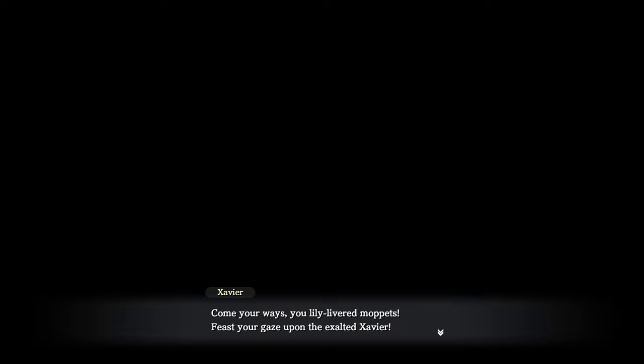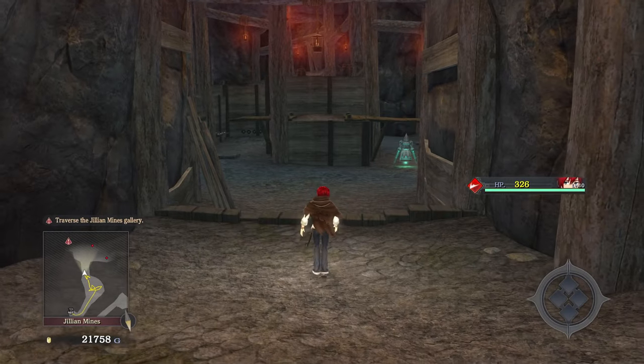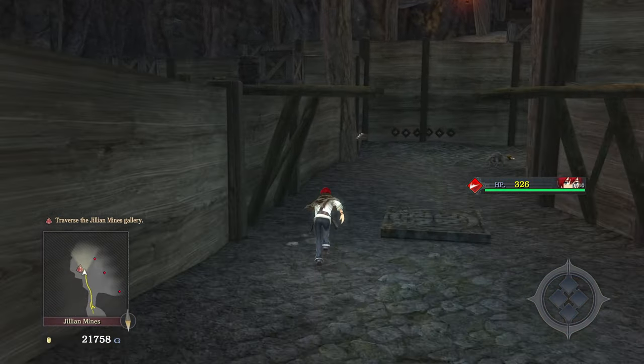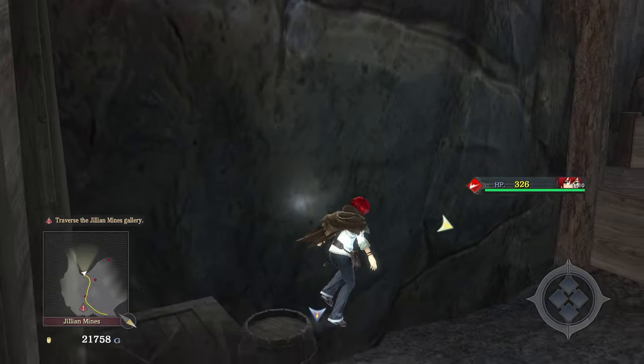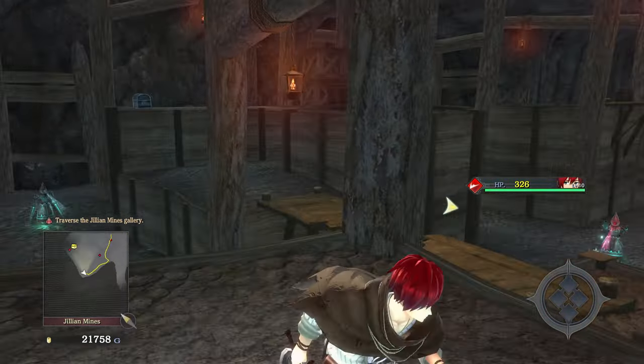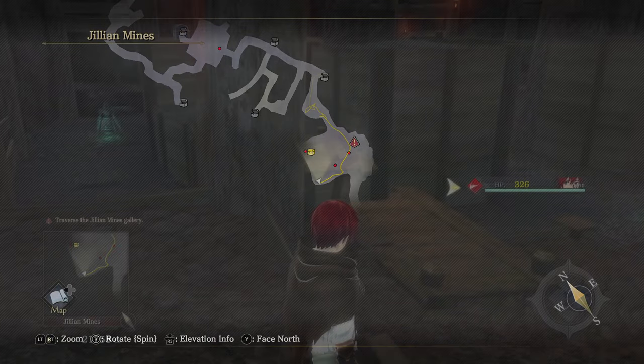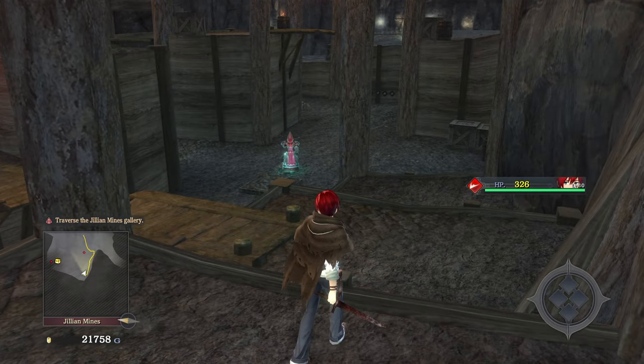Catch, come your way, lily-livered moppet. Feasters, gaze upon the exalted Xavier. Fair people all — till next we meet wherever that may be. So he's gonna lure some of them out, but there's still gonna be enough that I'll be screwed. You hear Xavier's footsteps fade into the distance as he lures sentries away. Some of them still remain, however — it would be best to proceed with caution. As long as I'm up here on the platforms, they can't really catch me — they're not smart enough to deal with that.